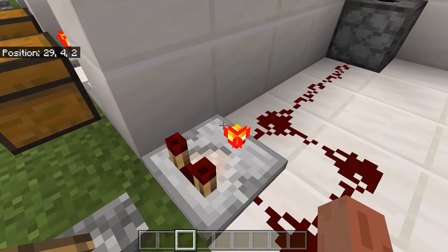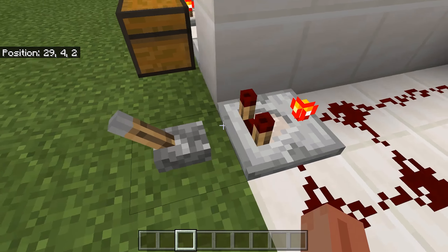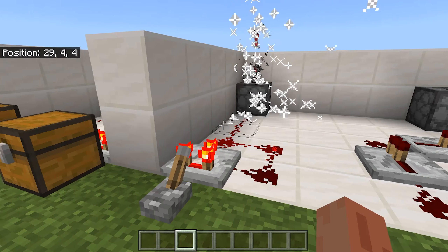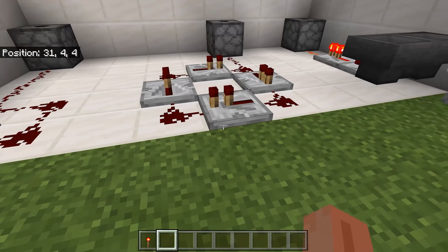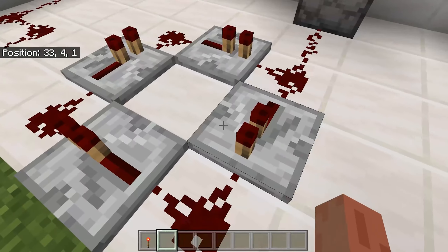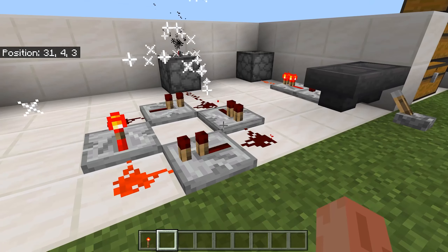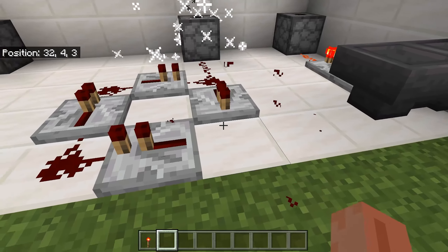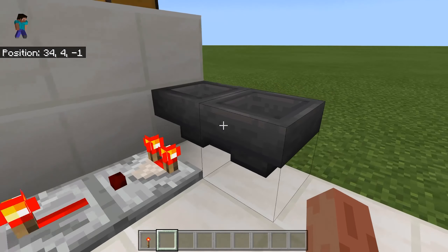Using comparators you can also make a redstone clock. If you flick it into negative mode it will make a redstone clock. Another way to make a redstone clock is if you have redstone and repeaters in a square pattern, and briefly place a redstone torch. To stop this one you just break one of the redstone dust.